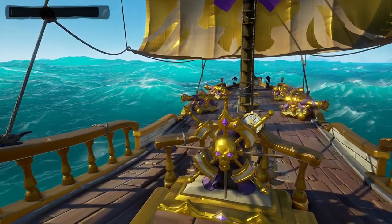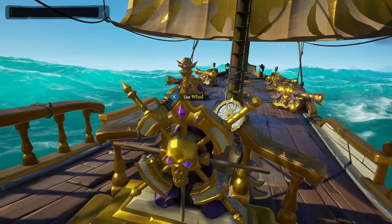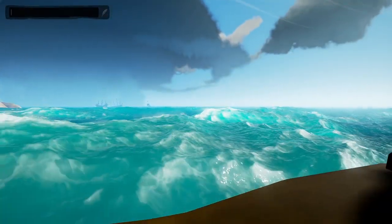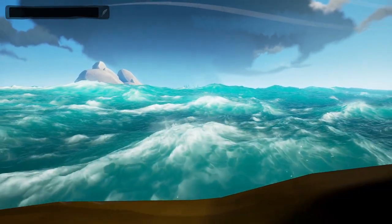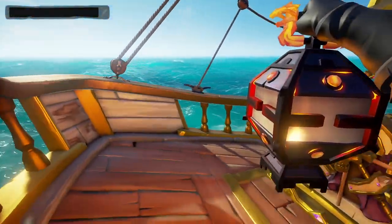Controller X button: set sail angle. Controller X button: use wheel. Controller X button: use wheel. Lantern of the Ashen Dragon, option 6 of 8.